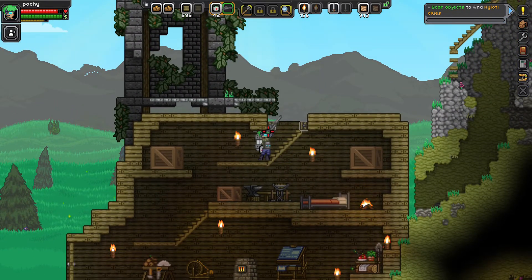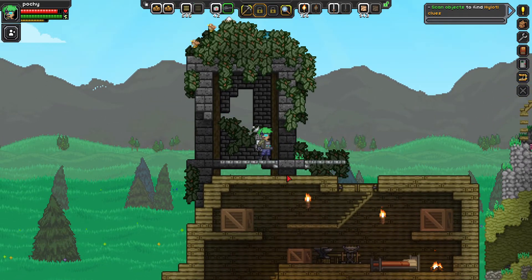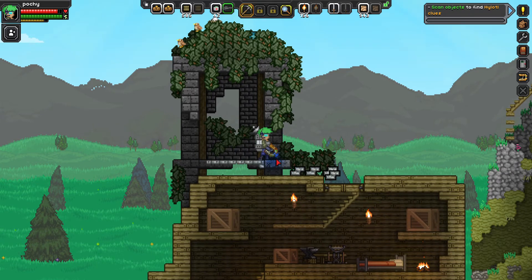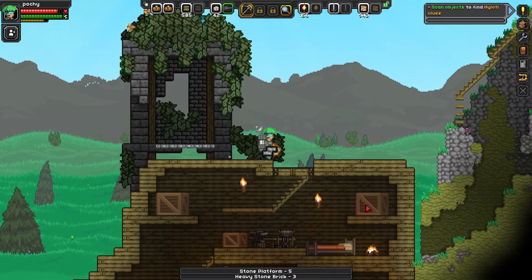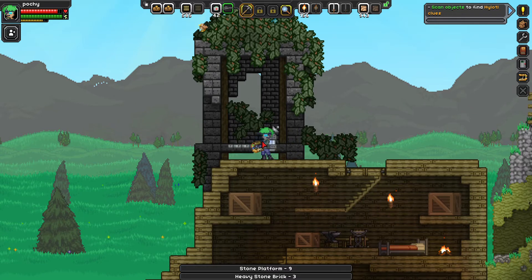The first thing we're gonna do in the process of making a third floor is we're gonna finally get rid of this whole entire tower. This whole tower is gonna be gone after the third floor is made. That's gonna take a while so I'm only gonna get rid of the foreground, and then I'll get rid of the background off camera.